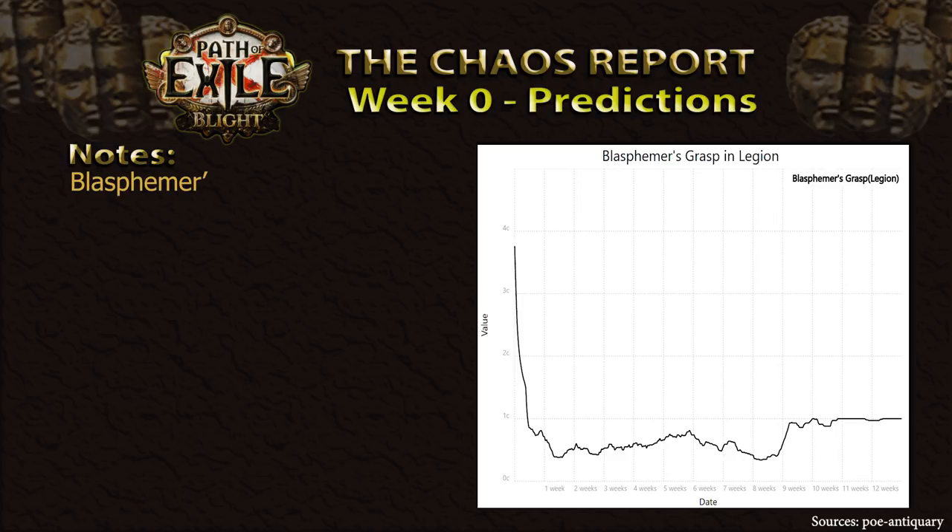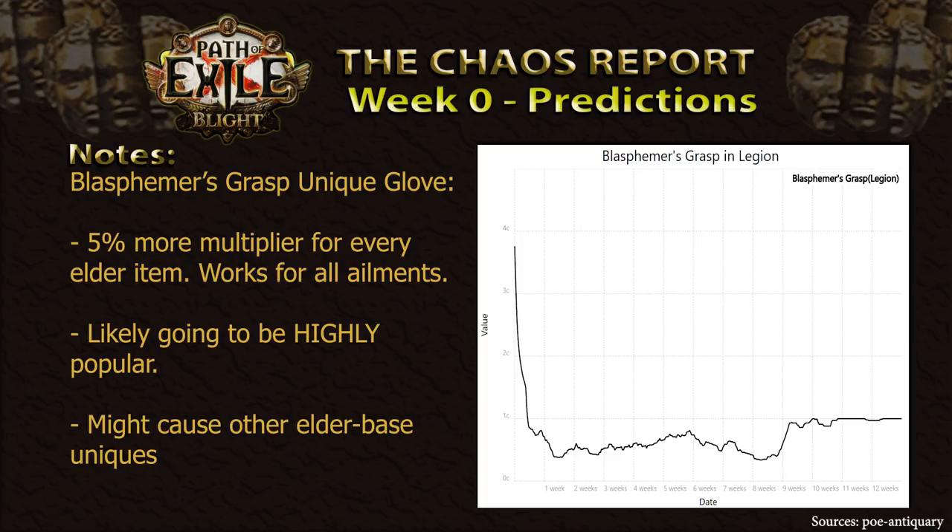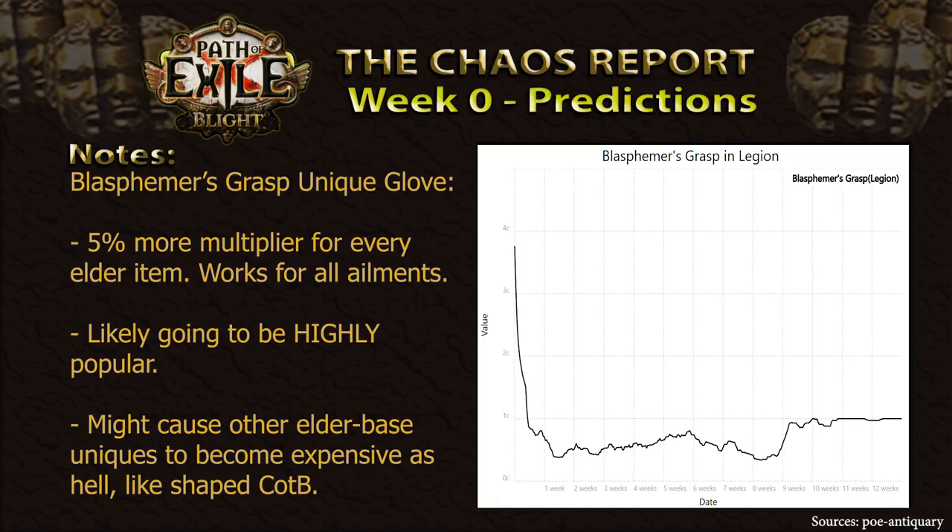The last item on the list, which is causing the Elder-based unique craze mentioned briefly before, is the Blasphemous Grasp Unique Gloves. GGG has decided they like the Obliteration Shroud's very unique Build-Around-Me feature and has added it to these gloves as well. Instead of requiring Shaper items, however, this one requires Elder items. It'll grant you a 5% more multiplier to all of your ailments — this includes poison, as well as burning and bleeding — and as such can be used with many different builds. Considering that it occupies a glove slot, this will be the largest damage increase possible for any of those builds if you manage to get close to a full set of Elder items. As for this item itself, I don't foresee a gigantic leap in price, as they're not exactly a rare drop. However, they'll very likely be more expensive than in any other league before, so plan accordingly.